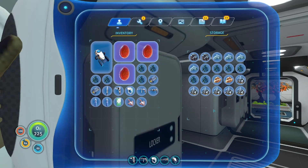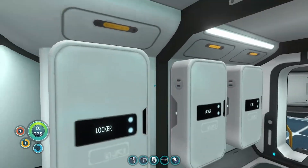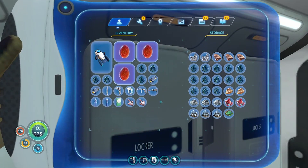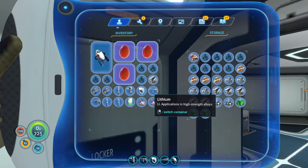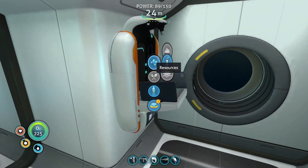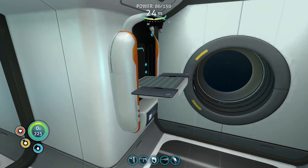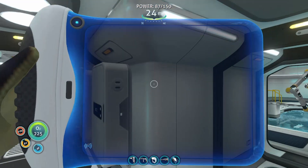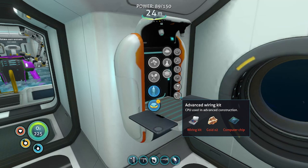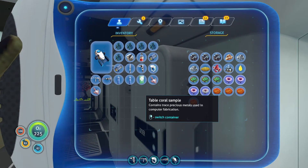I thought I had more lithium. Did I use it all? I might have used all my lithium. Nope, there it is. Let's get the benzene made. Advanced wiring — I don't remember what I need for that. Wiring, two gold, and a computer chip. Okay, I should have everything for that.